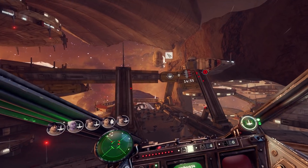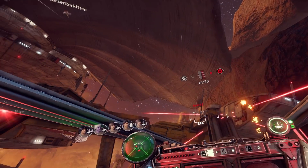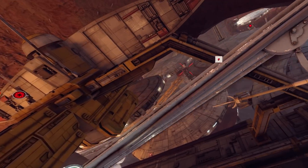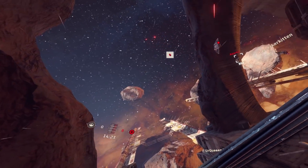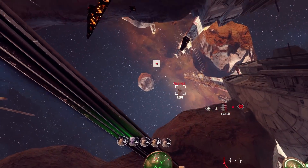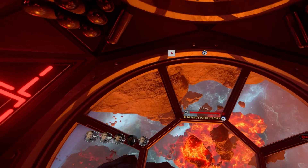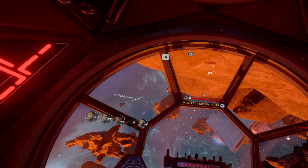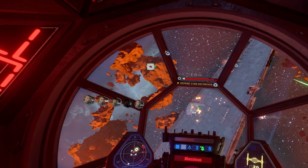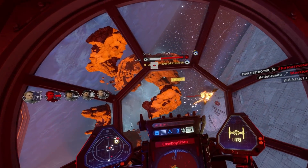In multiplayer there are two modes: 5v5 dogfighting, and a fleet battles mode. Fleet battles is kind of like the game Nidhogg — a tug-of-war style where you have two capital ships at either end, mid-range ships like cruisers and corvettes in between, and dogfighting in the center. You push and pull depending on how well each side is doing, trying to destroy the opposing capital ship before time runs out.